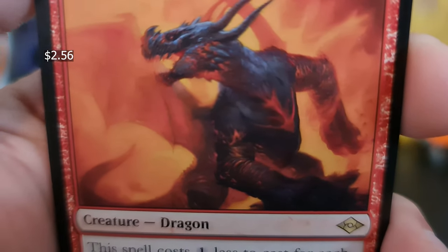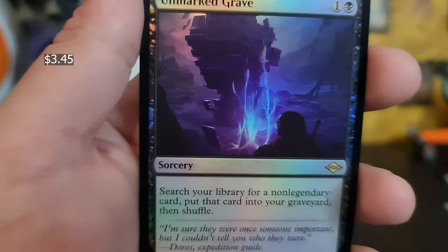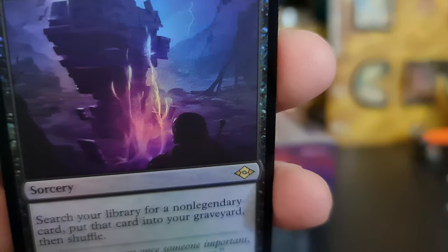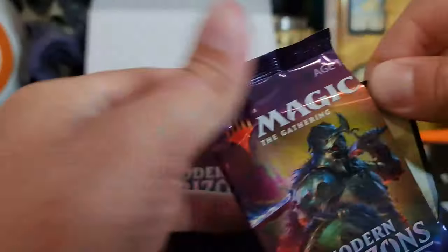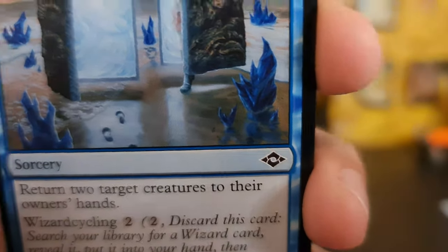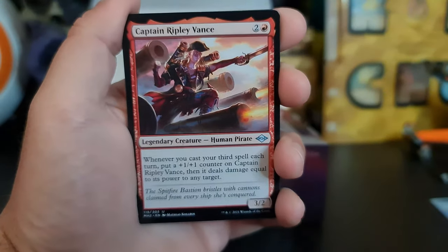Obsidian Charmaw — that's a nice card. Three rare pack, guys! Unmarked Grave — well, I think that's actually the marking right there, but I won't tell anyone. Very nice.